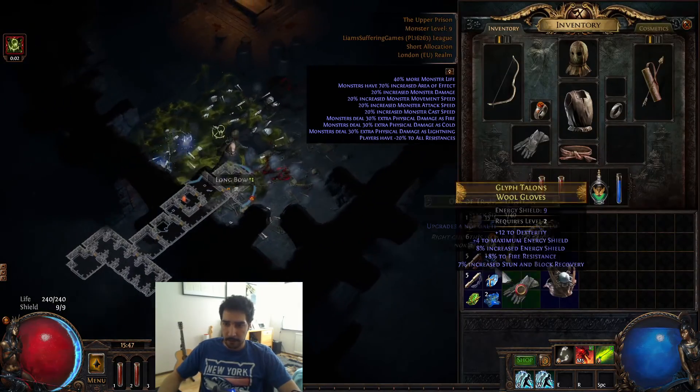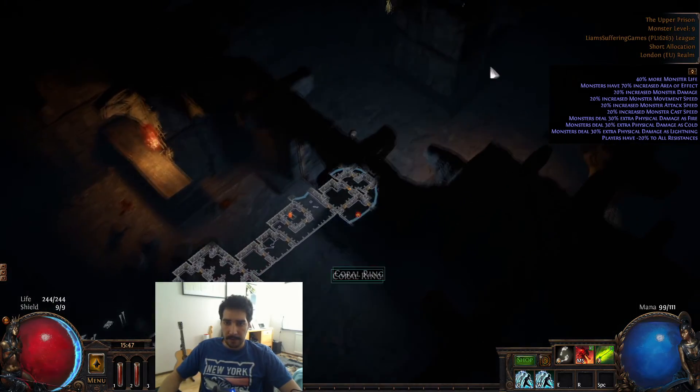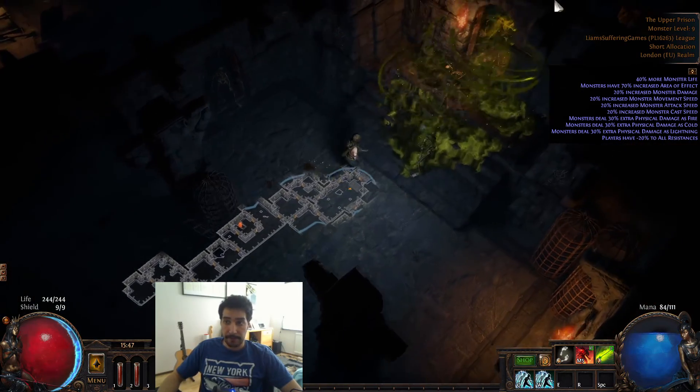Try to grab all the Orbs of Transmutation that drop, because you're gonna need them to craft cold resistance on your gear later on, which you will need for Merveil.